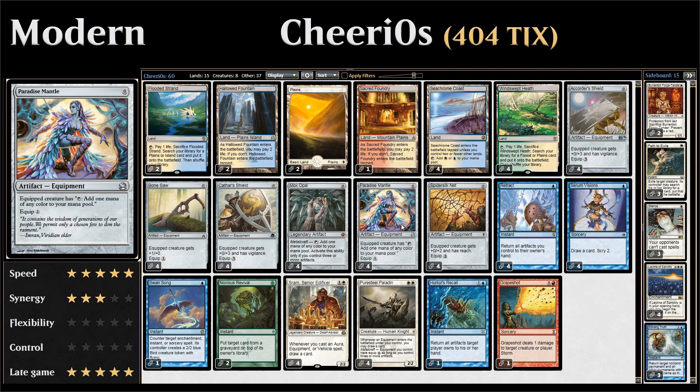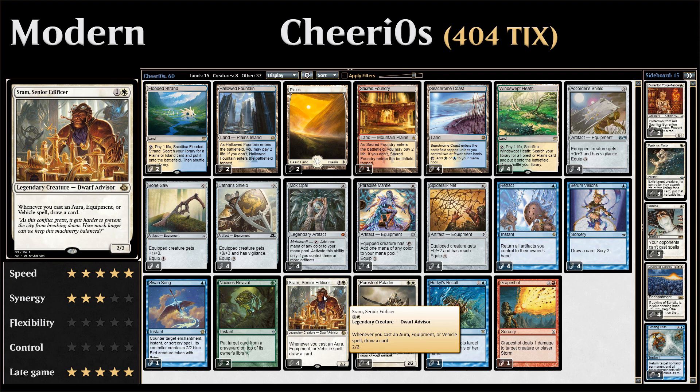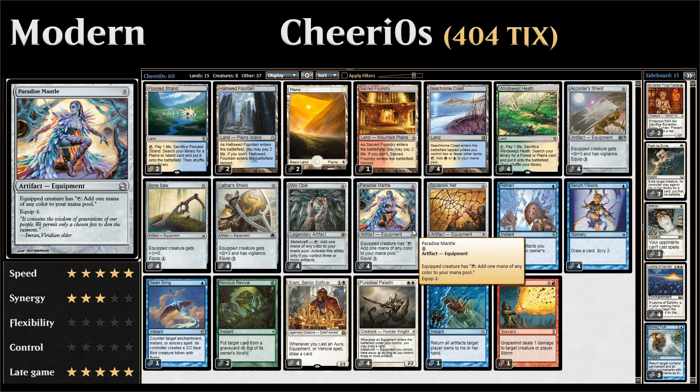This is a combo deck named after the multitude of zero mana artifacts you find in a deck, where the mana cost kind of resembles a Cheerio. The basic game plan is to get either a Pure Steel Paladin or a Sram into play — both two-mana 2/2s that let you draw a card whenever you play an equipment — and then keep playing equipment cards, drawing into more and more.